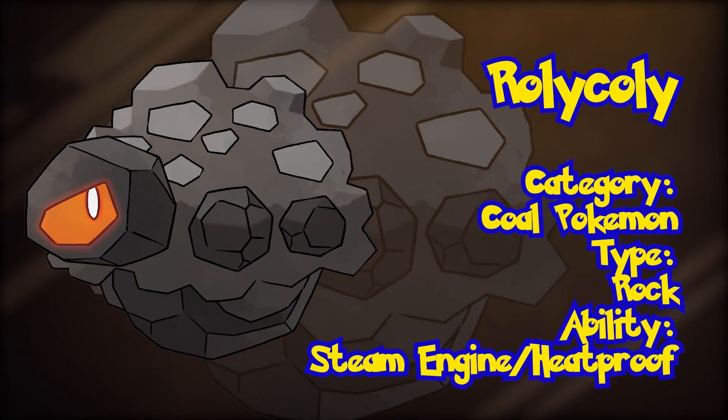Rolycoly. Known as the Coal Pokémon, this floating ball with a red eye popping out, otherwise known as Rolycoly, is the generation's base Rock type Pokémon, following in the footsteps of Generation 1's Geodude. Rolycoly's Steam Engine ability is brand new for Sword and Shield, and it raises its Speed stat when hit with a Water or Fire type move. Its secondary ability is Heatproof.